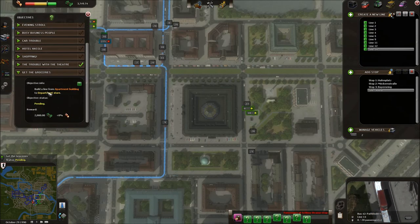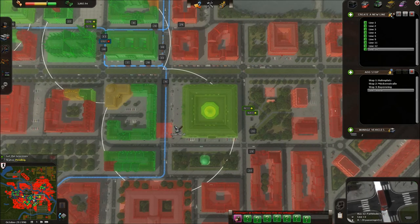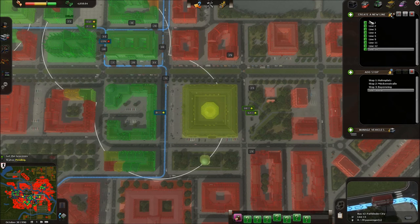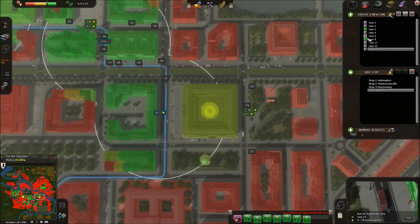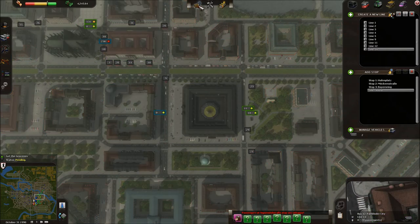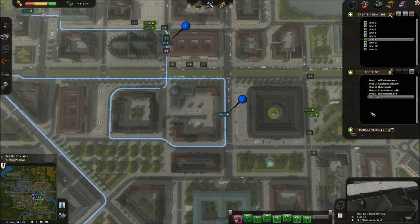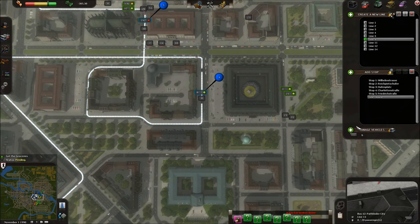We now need to connect up to this department store here for this part of the mission. I'll make a bus route there. You can see there's already a route that goes past here, so let's work out which route that is. You can uncheck the visibility of each line as you go, but these buttons up here are hardly easy to click — they're pretty small and a bit annoying. So we're going to add that stop there, and then we'll reactivate that line and get back to what we were doing before.